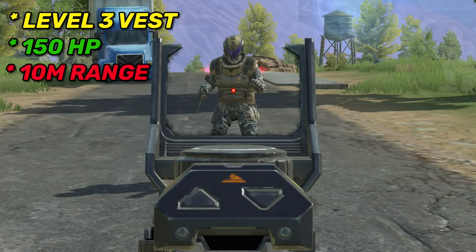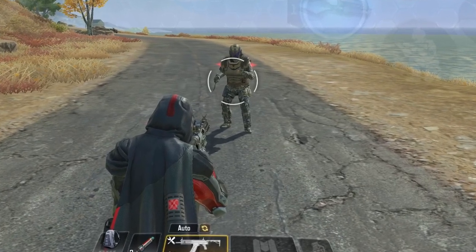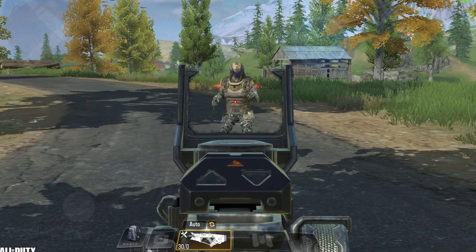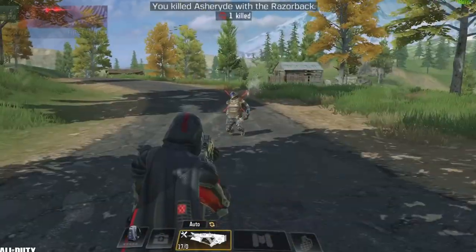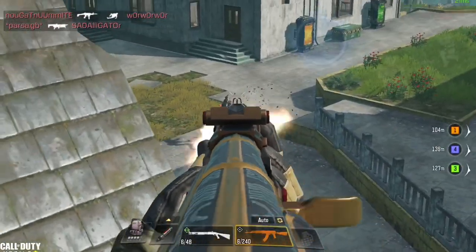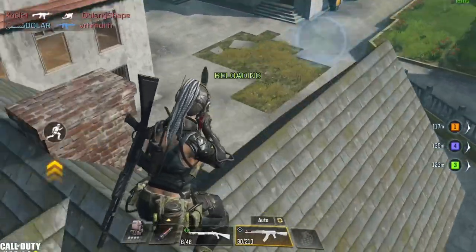The damage test done in this video is against enemies with level 3 vest and 150 HP at 10 meters range, except for shotguns which are tested at 7 meters range because that's the optimal range for them. It's done by spraying the enemy to be more realistic, taking into account bullet spread. Keep all of that in mind and let's get started with the number 10 gun.